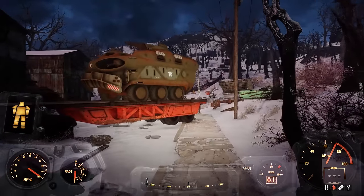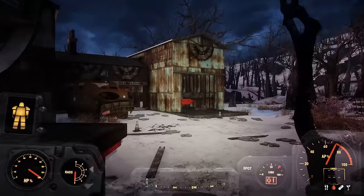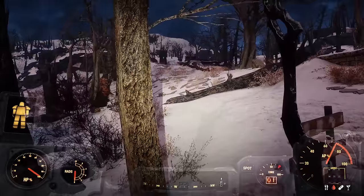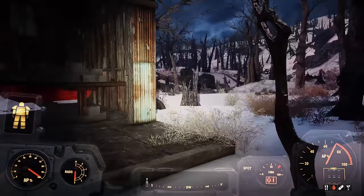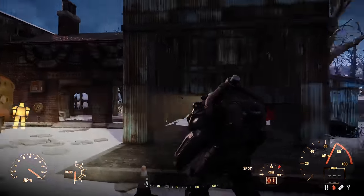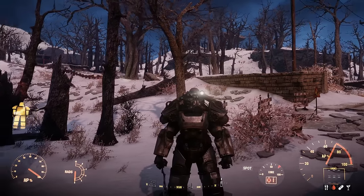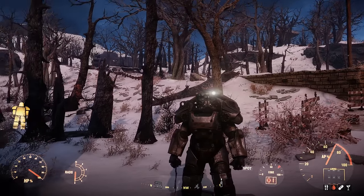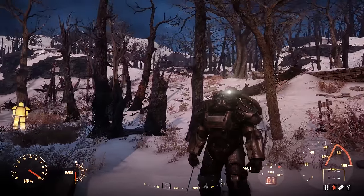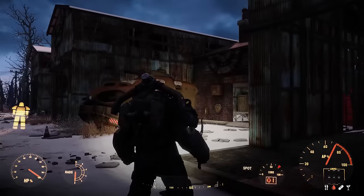Hello Wastelanders, Wanderer here. Welcome back to Fallout 4 Frost. Back again over at Fort Hagen. Offscreen I did go back to Valenti Station and crafted my final endgame armor, the T60 set. That's what we're going to be taking down into the Glowing Sea, and I'm going to be doing a couple other things before we go down there, but we should get there today.